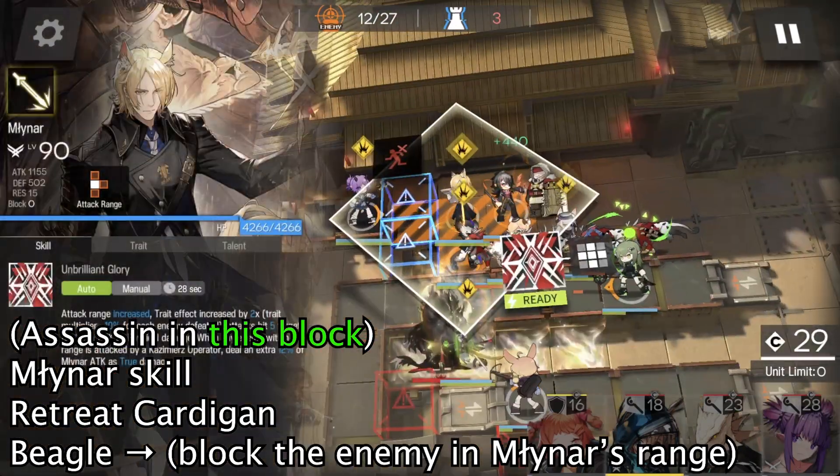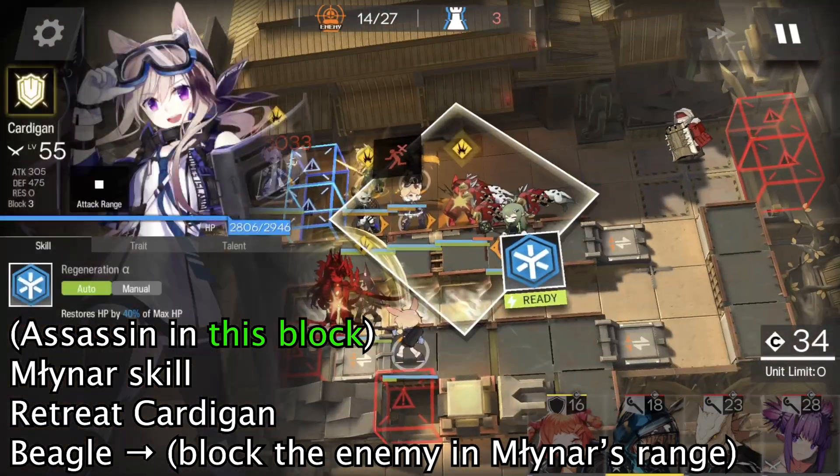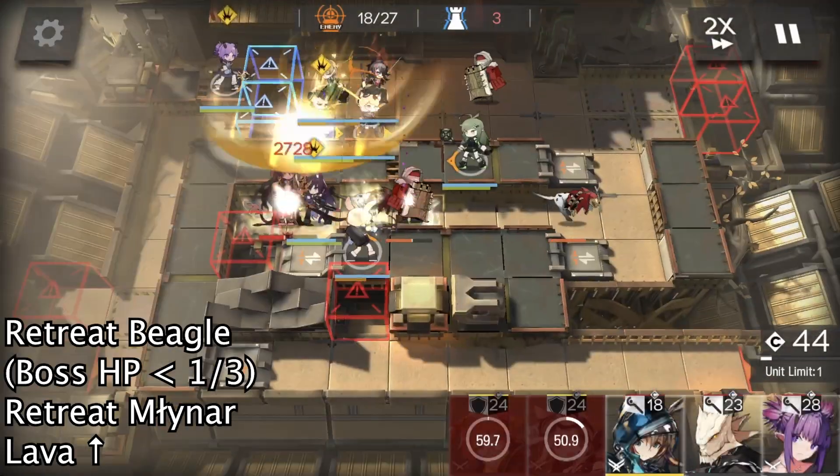When this invisible enemy is in this block, use Miner's skill. Then we treat Cardigan and deploy Beagle to block this enemy inside Miner's attack range. When the enemy dies, we retreat Beagle.